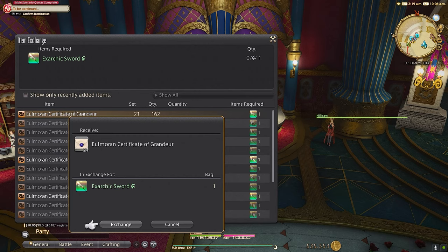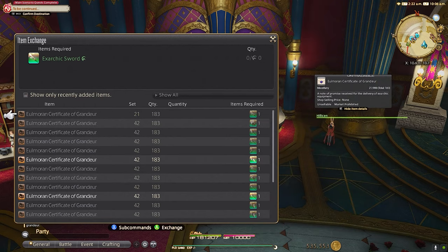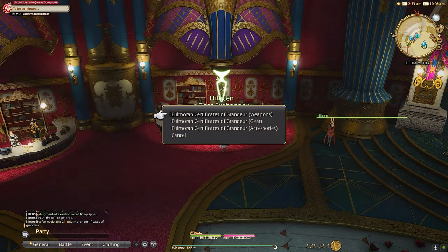Once you have obtained a piece of EXARC gear, you can turn those in to the Yulmor Vendor gear exchange. You will receive Yulmor Certificates of Grandeur. The next step will be to farm allegory tomestones.